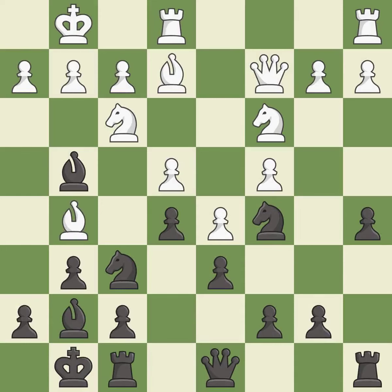This connects the rooks, which helps them coordinate together in the future — it is good. The opposing bishop is kicked by a pawn and must now move or be captured — it is best.